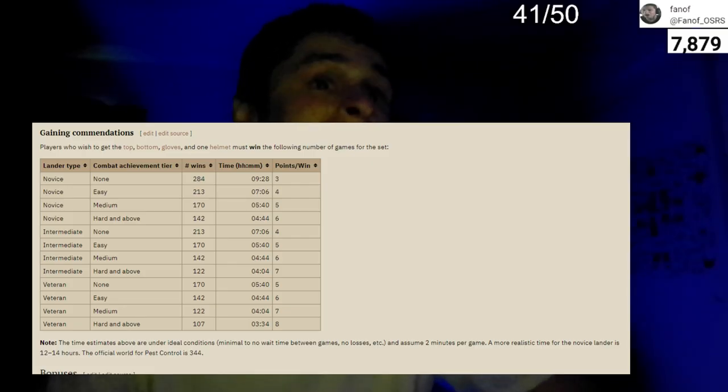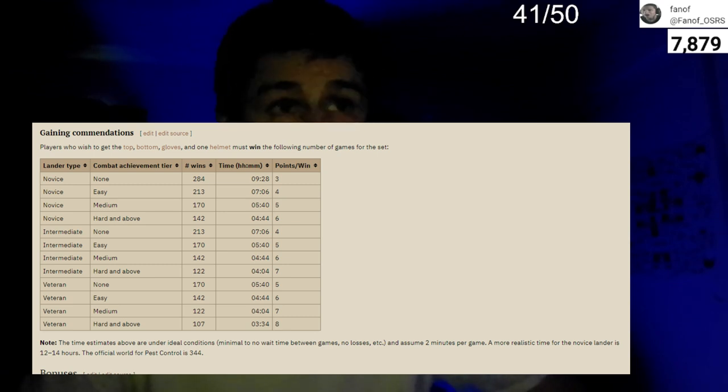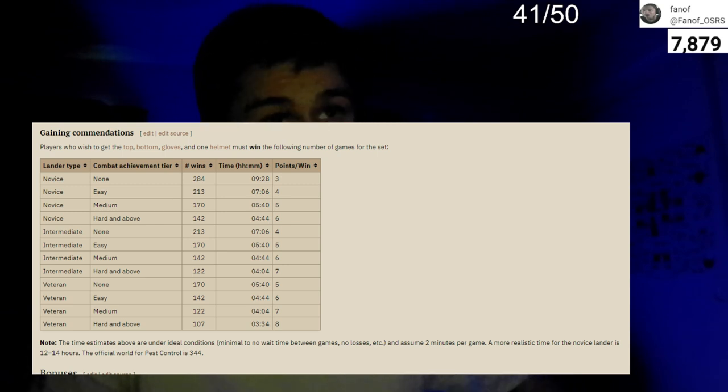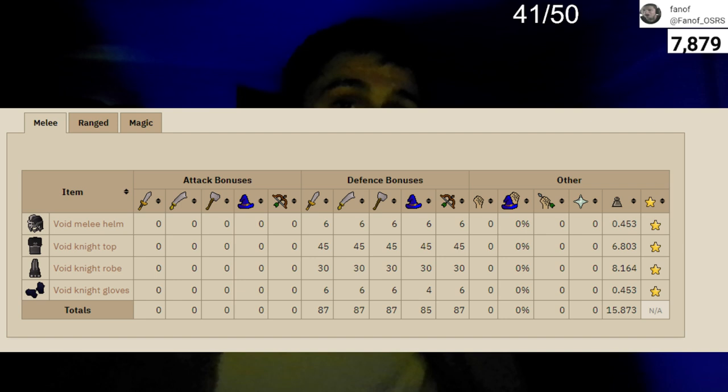If you'd like to significantly boost your race to get the full set, you can do the Falador diaries. With the hardened boat diaries it takes about half the wins across the board. At the veteran boat it takes only 107 wins — about 3 hours and 34 minutes — but at the novice boat it takes about 284 wins and about 9 hours. So you want to complete the diaries first to get the full set a lot quicker.